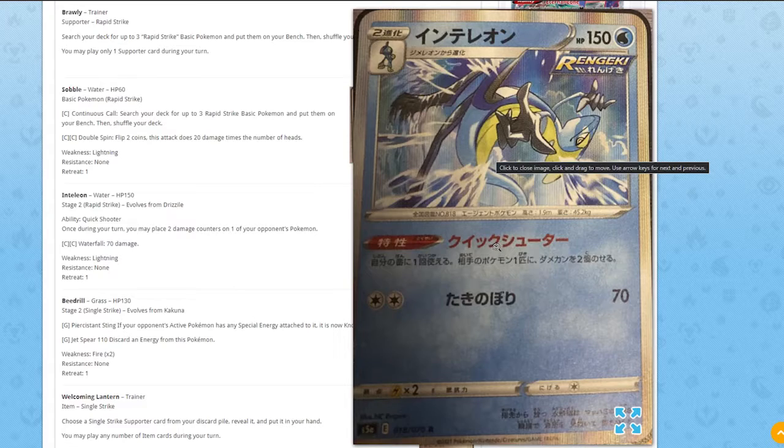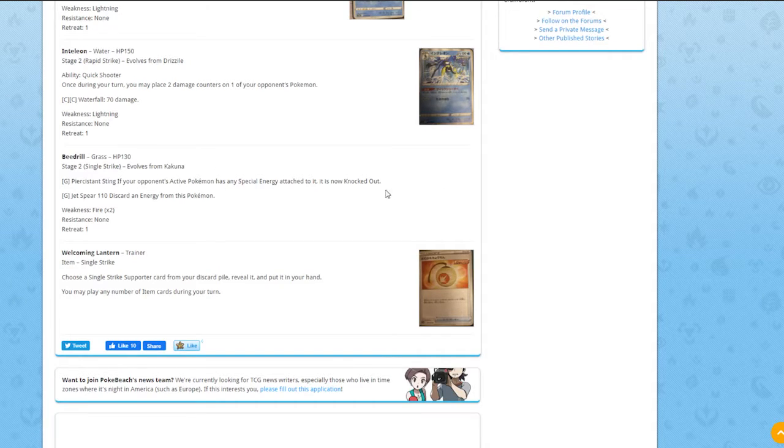We also have a Beedrill revealed — a Single Strike Beedrill. Its first attack costs one Grass energy: if your opponent's active Pokémon has a special condition, it's knocked out. That's really strong, especially since you can get Single Strike Pokémon directly from your deck with Mustard. Combined with a Garbodor build to poison your opponent's Pokémon, this could be devastating. The second attack does 110 and discards an energy — less important.